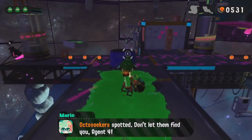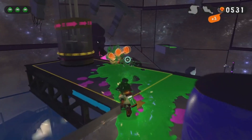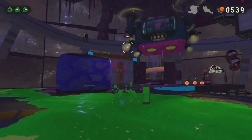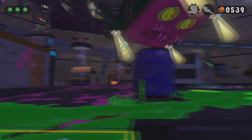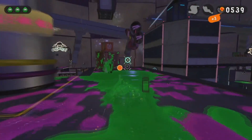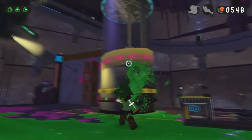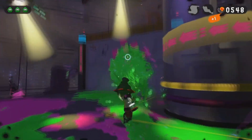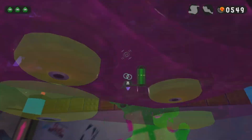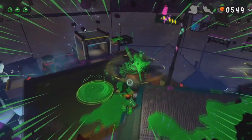Octoseeker spotted — don't let them find you, Agent 4. So we have a new type of enemy. It's really just the twin tentacle Octos, Octo Troopers. We have an Octoseeker; if it sees us, they will try to flatten us like an Octostomp. You can climb on top of them, but they are basically indestructible.